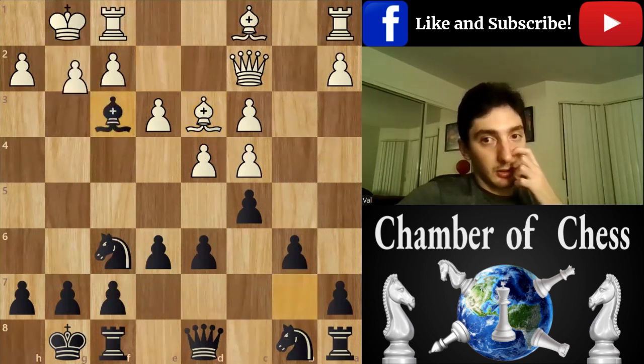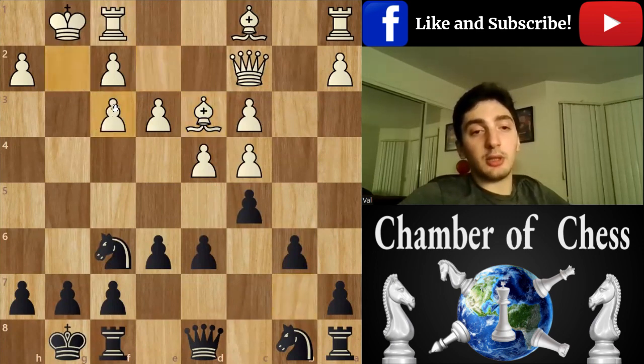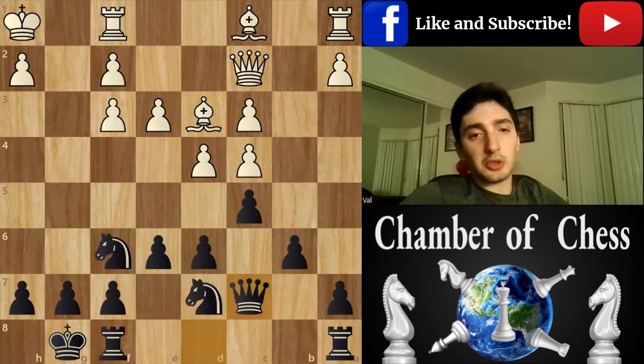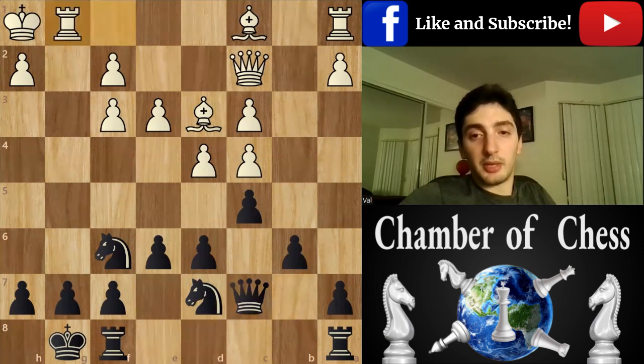Bishop f3 — maybe not the best idea, though it's still fine, actually it's the first line here — because we want to expose the enemy king and double his pawns. Knight e7, king h1. This position is slightly worse for white because he has two bishops but this one is passive, and all pawns are on the board, so the position is closed and knights are really a big help here.